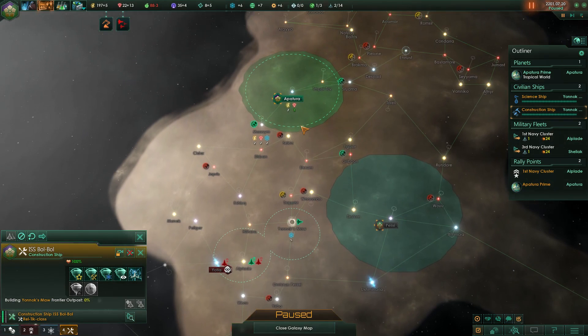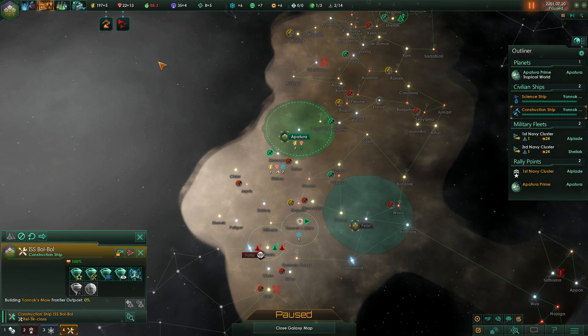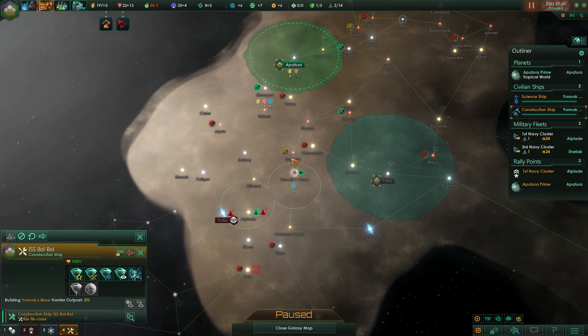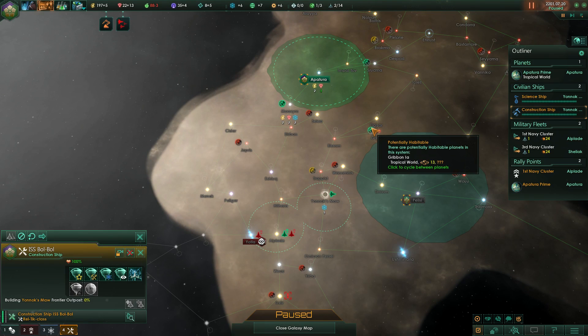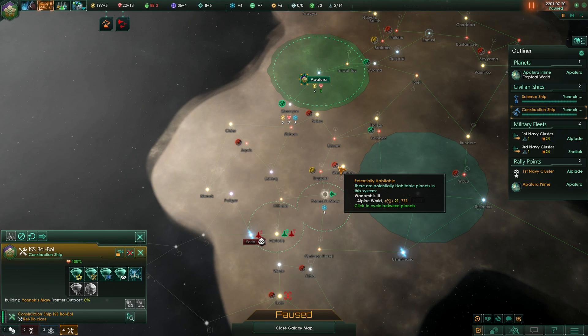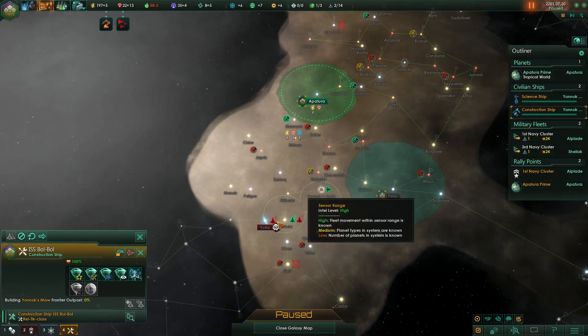The frontier outpost is pretty expensive at 160 influence points, but we start with decent influence output and I think it's going to be worth it. Not failing to stop them from expanding into those alpine worlds would be pretty detrimental.